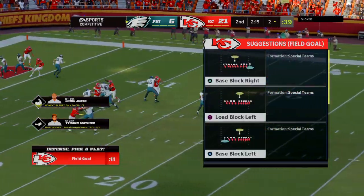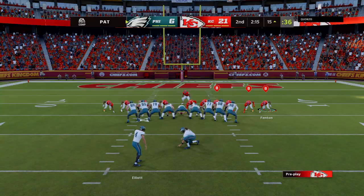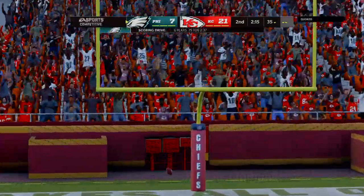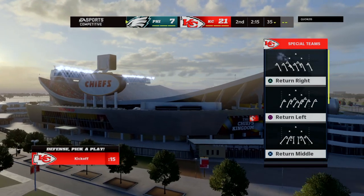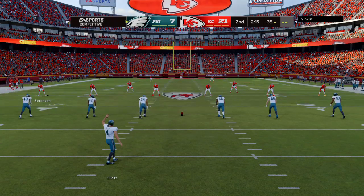Down three scores already, this game was really in danger of getting away from them. They needed a drive like that, especially on the road — not only to calm themselves, but maybe tamp down the crowd a little bit, because everything was against them. This game could have gotten away from them very easily. But instead, the calming drive. Now they have a little bit more confidence. We're back in it, we're ready to go. That was impressive. And the defense now needs to reciprocate.